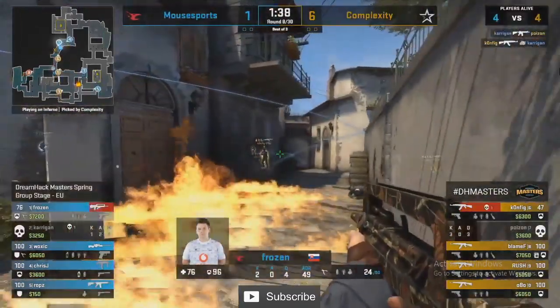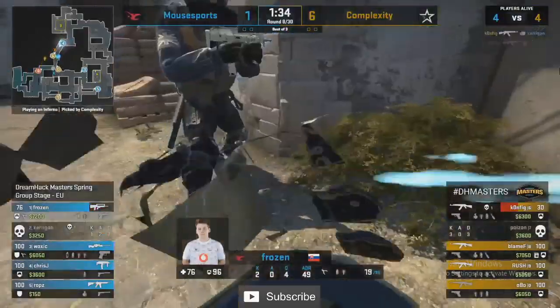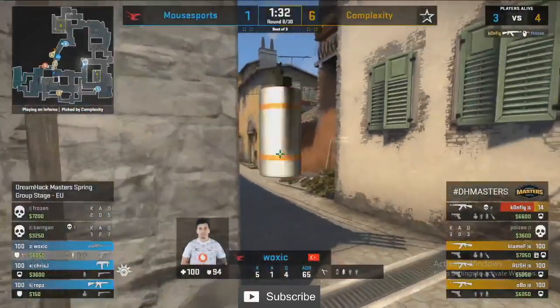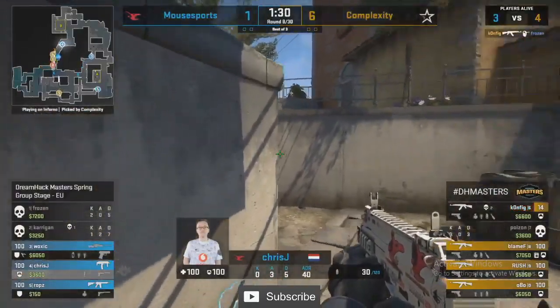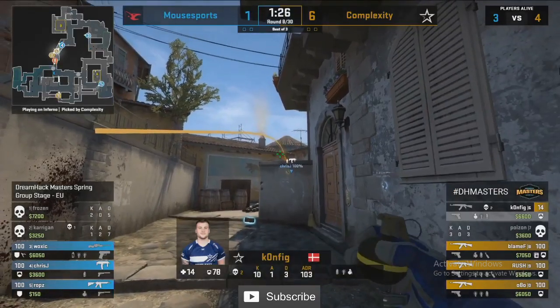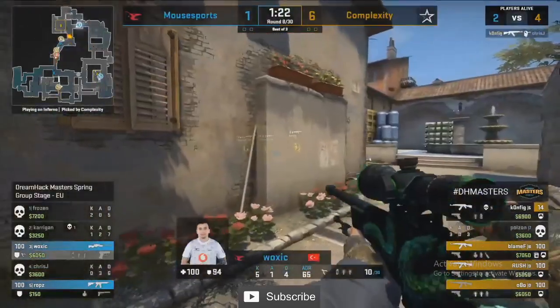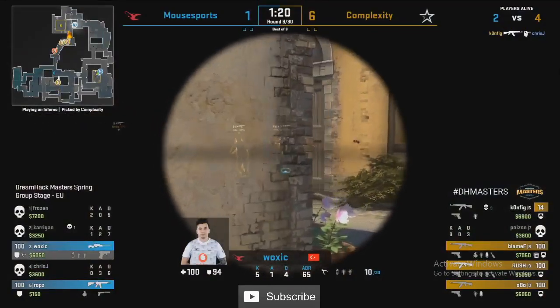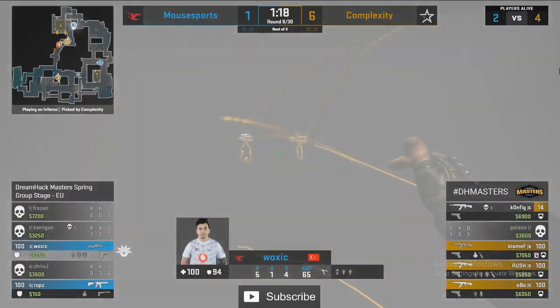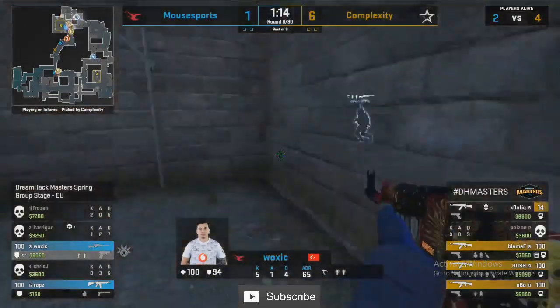Carrigan going aggressive down through mid this round — actually only good for one, I thought he'd chain together more. But somehow Config is just doing a great job of overstaying his welcome down at banana. Now there is Chris J hidden close — but Chris J is trapped. Only had two shots left in the AK and he puts up the kill. I wouldn't want to go anywhere near him right now.